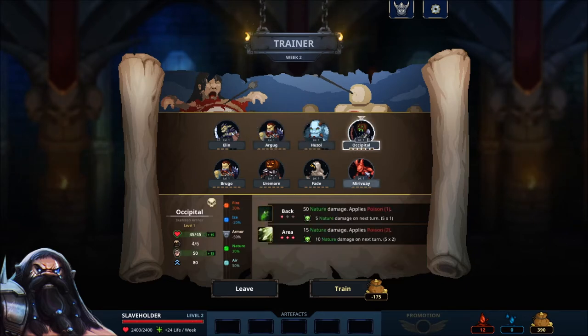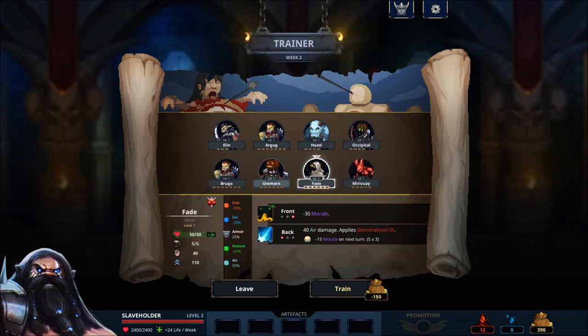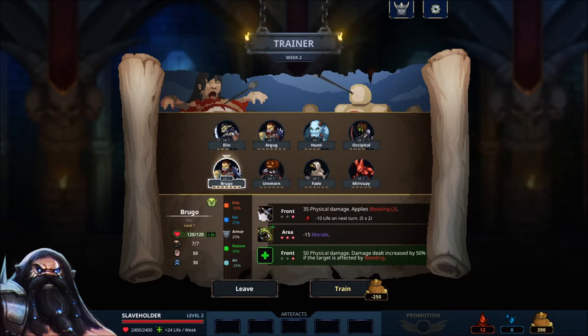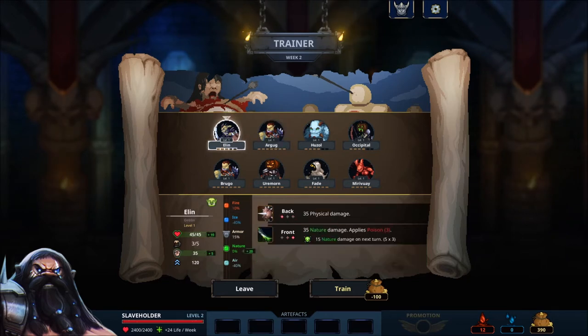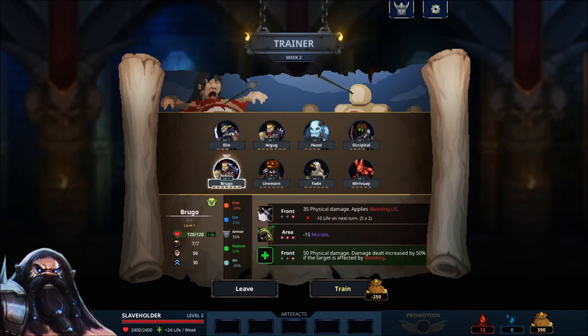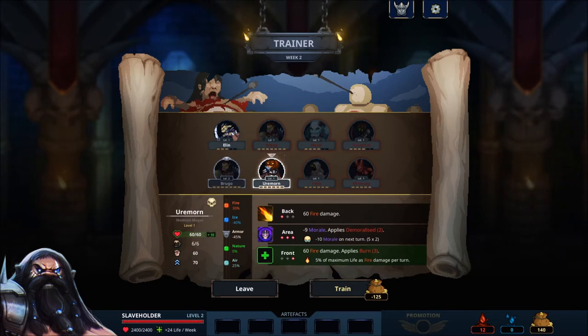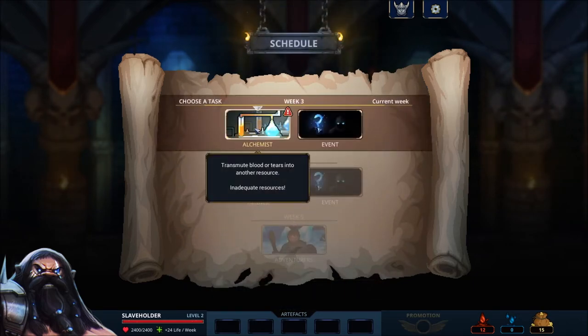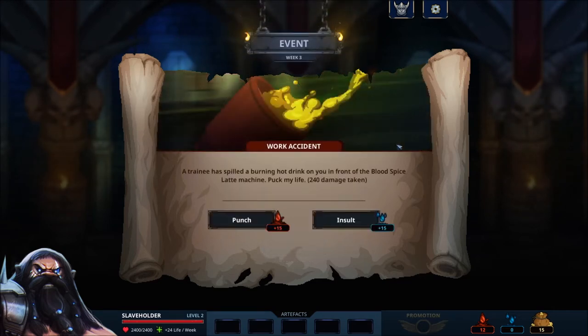Each day or week, you're going to choose one of either two or three different options — one might be to go train, or there's an unknown random event, or adventurers are coming and you choose whether they're regular or elite. You pick one of the options, complete that event, and move on to the next round. The game will get progressively harder as you go, and the adventurers that come into your dungeon will be higher leveled and stronger. To combat that, you'll be earning monsters as you play, leveling them up through training, and also leveling up your traps.